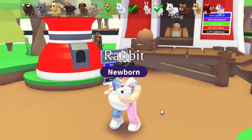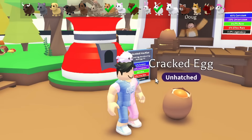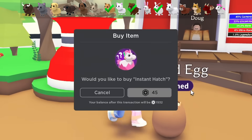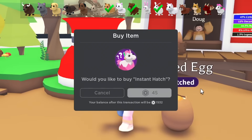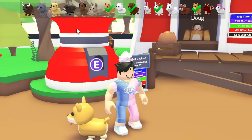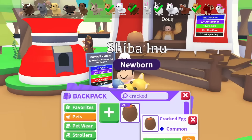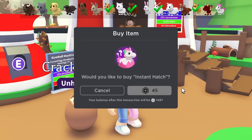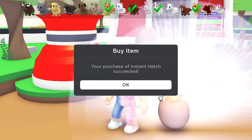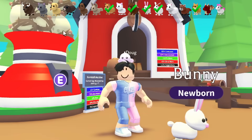We have the Rabbit, another rare pet — three pets crossed off the list. Imagine if we open all these eggs in order and they're just all new pets. There are 17 pets we can get from this egg, so I don't know if I'll be able to get all of them within 100 eggs, but we're going to try our best. So far we're starting off decent with four different pets in a row — we have the Shiba Inu, an ultra rare. Drop a like on the video right now, we need all the luck we can get.